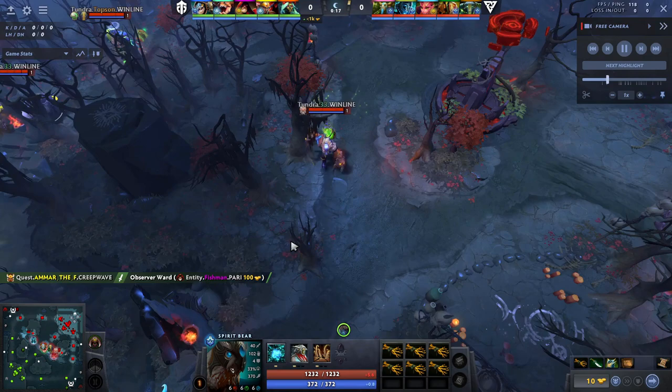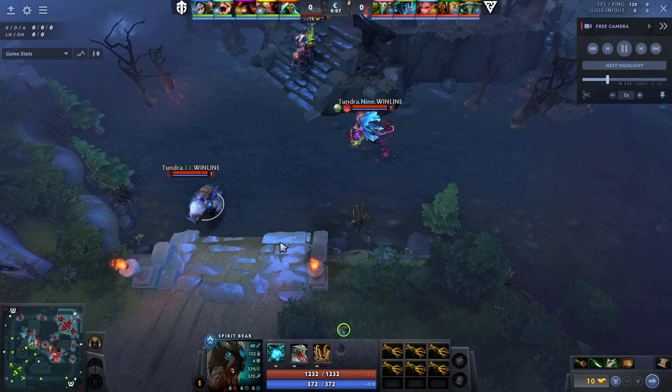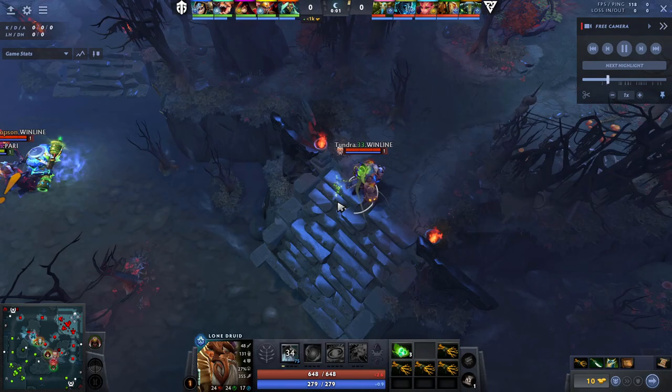Once upon a time, Lone Druid was an offlane hero. This is how Bulldog first got his start in the pro scene more than 10 years ago. But then this offlane Radiance Rush build fell out of favor and Lone Druid has been a midlane all-carry hero pretty much ever since.